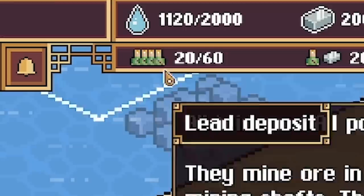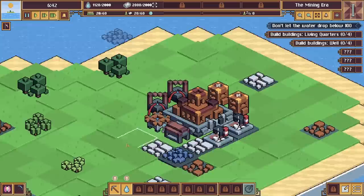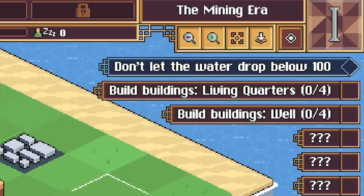At the back of our base we've got wells — they give us water per second. Our workers need water; if they don't have water they won't work, and they'll probably die of drought. So generally you want to keep them working. We also have a water tank to store that, and a warehouse to store other resources. If you want to store more than 2,000 of each you've got to build more warehouses.